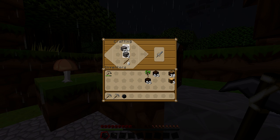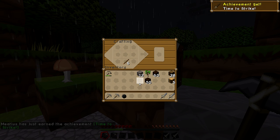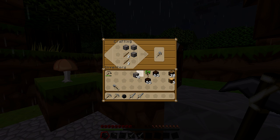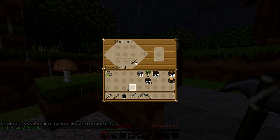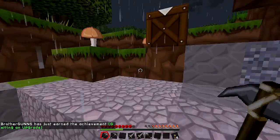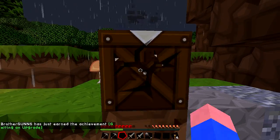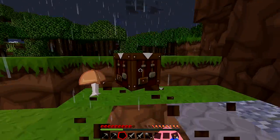I've got swords, picks — what else? Shovel maybe. Shovel time and an axe. I don't need an axe, I've got so much wood. I need to break this — I should have made an axe. All right, getting some coal.